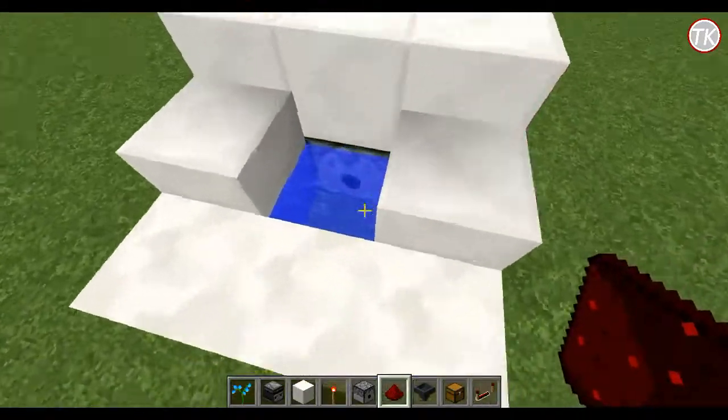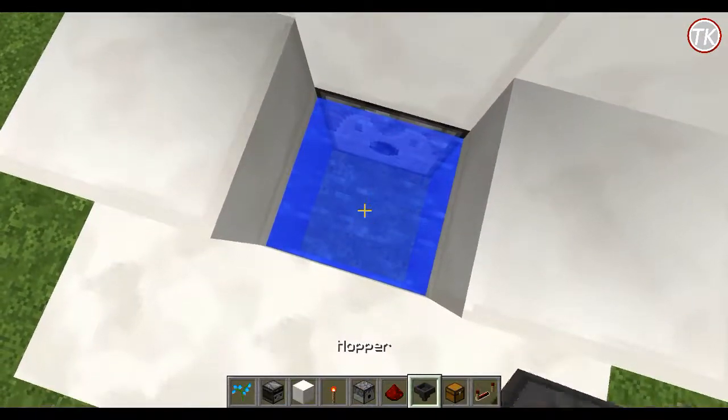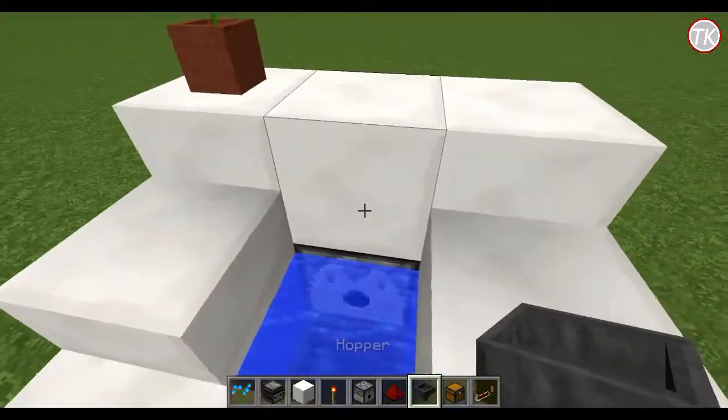Now to get the little hopper and chest system, break down two blocks going this way, down like that. At the bottom, place a chest — that's where all the items are going to go that you flush. Then a hopper right here, and your toilet is all done.